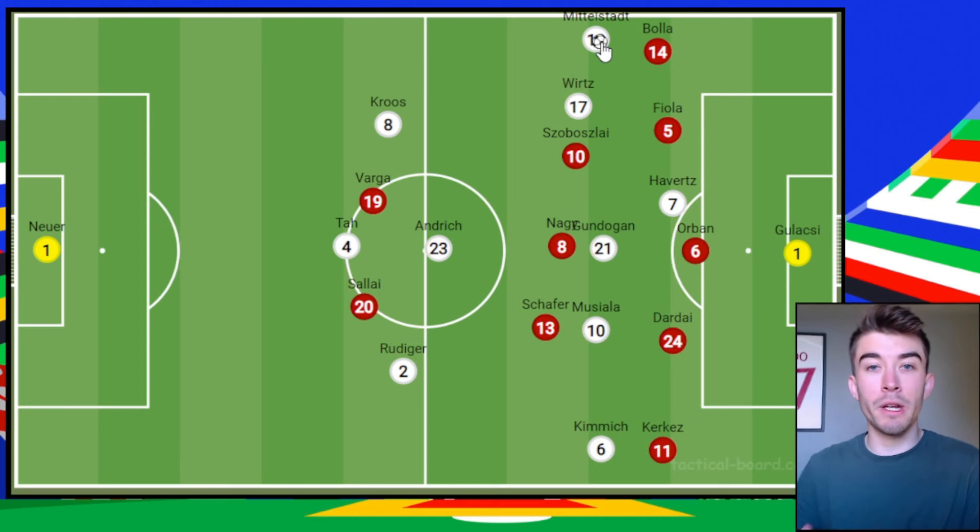For large parts of the game, Germany found it very difficult to find space and break down the Hungary defence. However, they did eventually come up with a solution — and it was, weirdly enough, to drop some of their forwards deeper. Dropping some of the forwards deeper actually allowed them to have more attacking threat, which is a bit of an interesting concept. We saw something similar from Portugal.